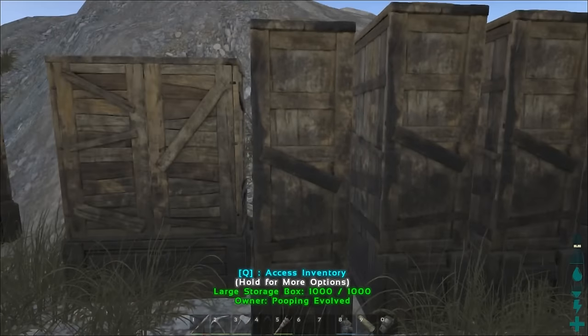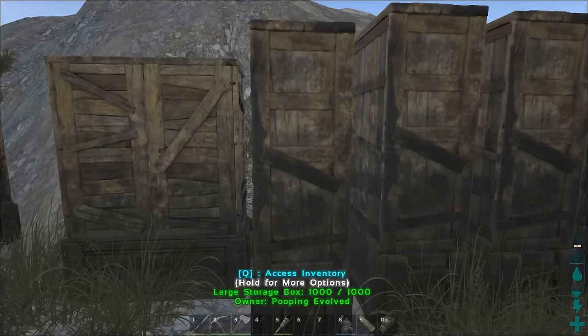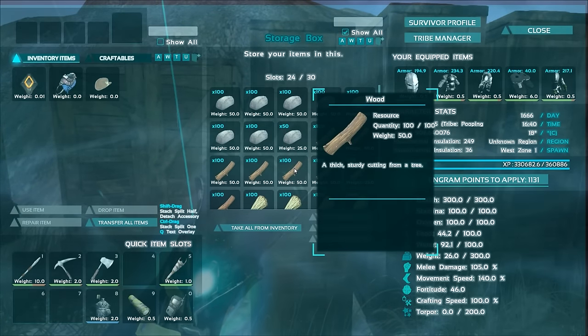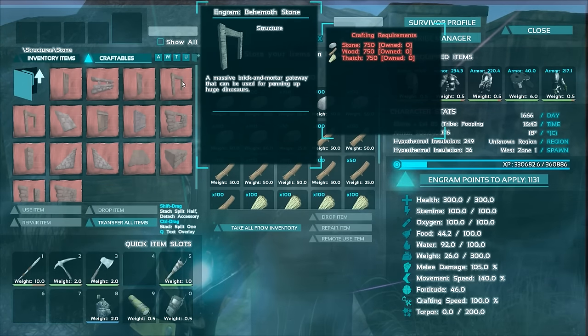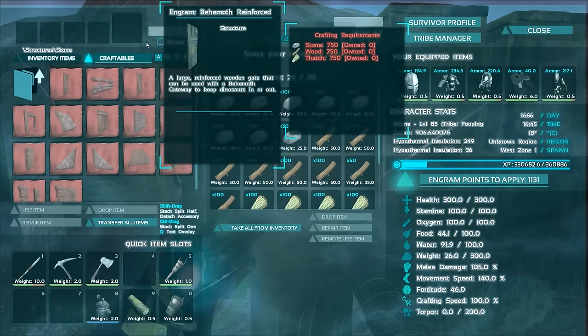Now if you don't know, the recipes for the behemoth gates were changed in a recent patch. The requirements to make them have gone up quite significantly. The new requirements for the stone behemoth gates are 750 stone, wood, and thatch for both the gate and the door.